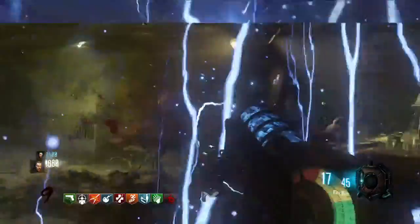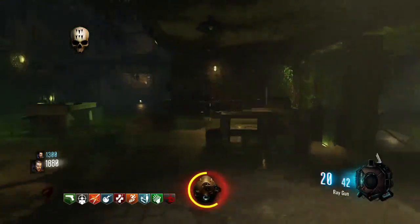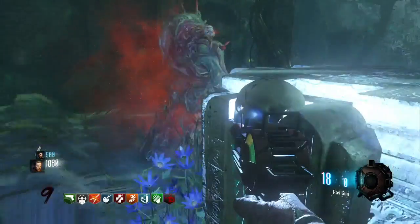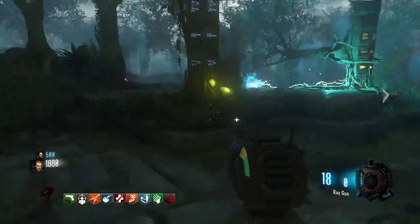Once you have completed all four skulls, you will want to pick up your final skull and then take it back over to the ritual area. And once you insert the final skull, you will unlock the Skull of Nan Sapua ritual area as shown here.